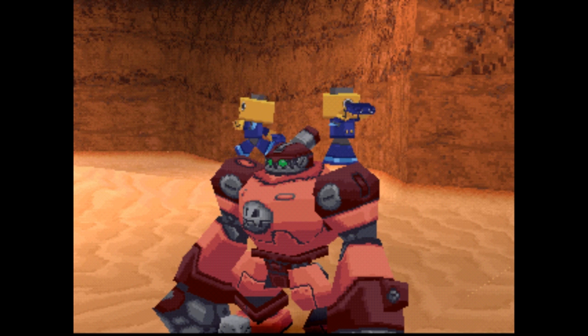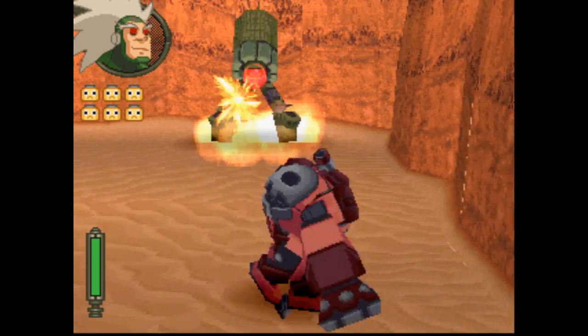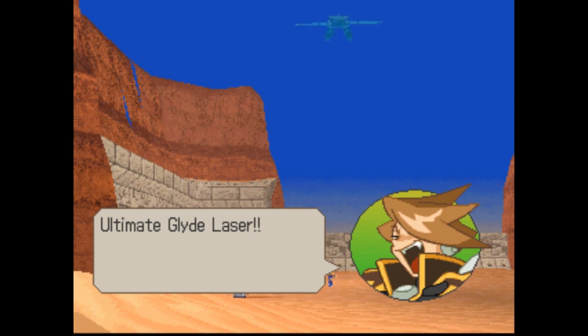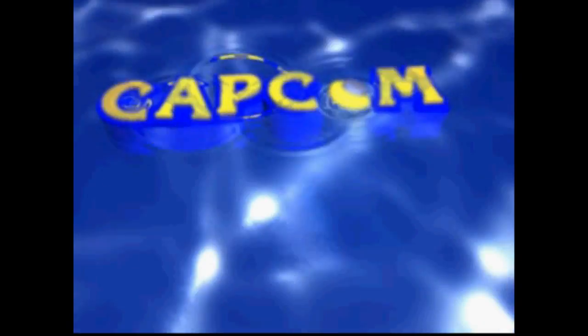During the opening mission, Tiesel Bonne attempts to explore an old ruin in the hopes of striking it rich as soon as possible, while putting Tron Bonne's latest work, the Gustaff and the Gesellschaft, to the test. During the mission, he gets kidnapped by a loan shark, revealing that he defaulted on a loan of 1 million zeni, leaving Tron to pay his debts in his place in the hopes of saving him from a life in prison.